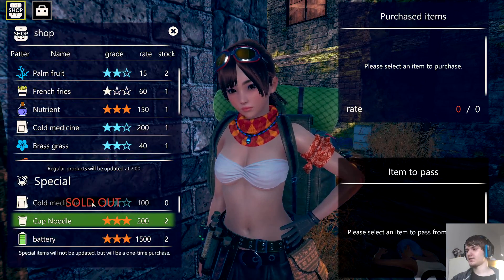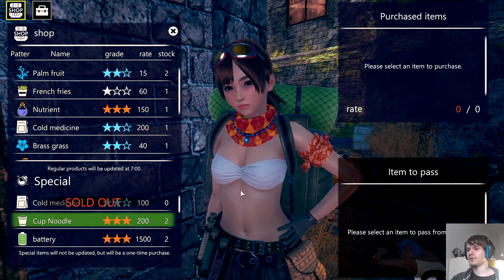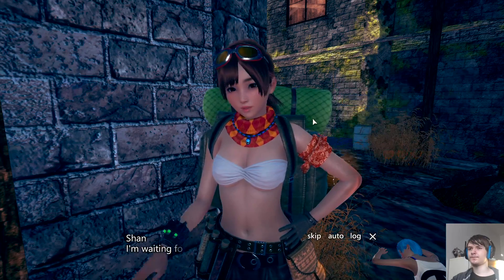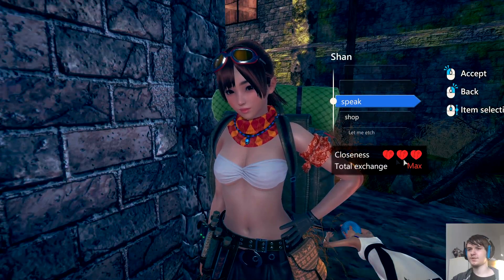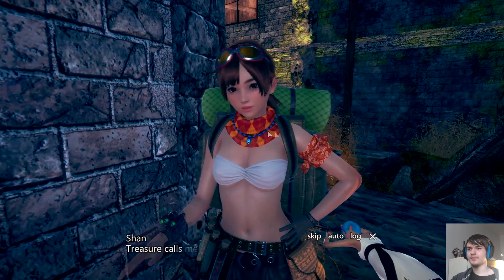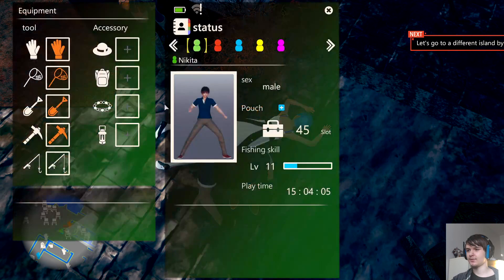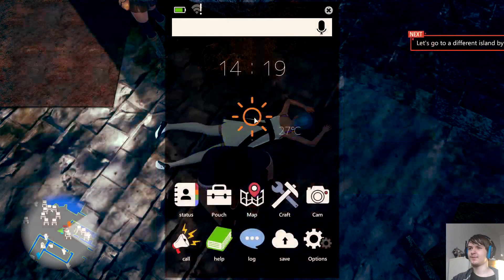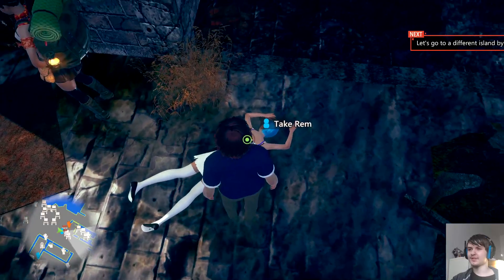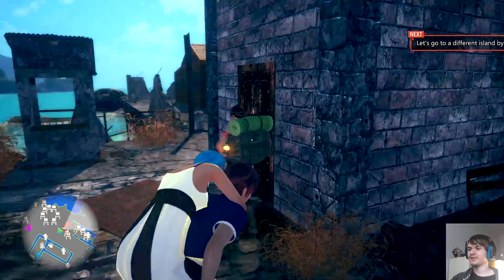She also sells cold medicine, which you can buy. It takes a little bit for her to restock. The more you trade with her, the more relationship points you get, and after you have enough relationship points you can ask her to do it. Some waifus will also be very tired — there's a fatigue level to keep track of.